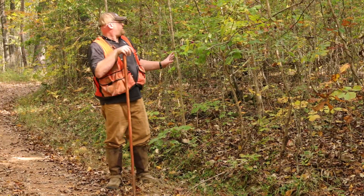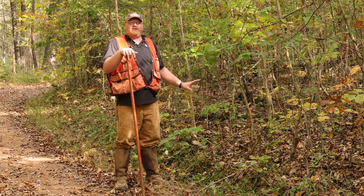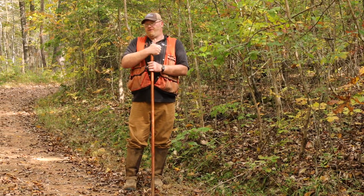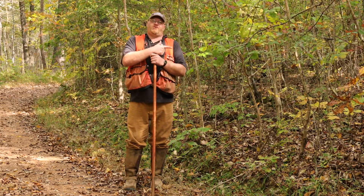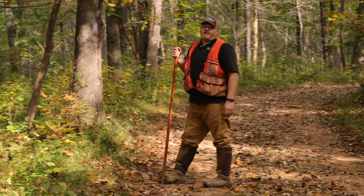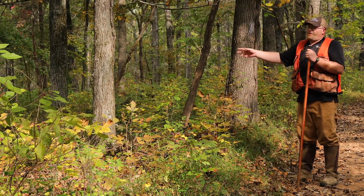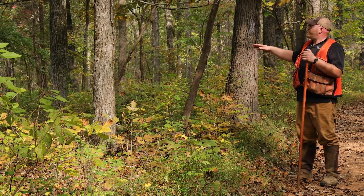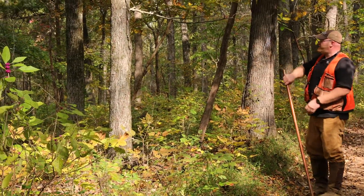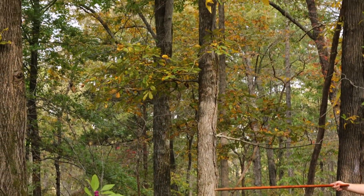In order to convert a control block like this into a managed oak forest where we're getting ready to harvest at the end of a cycle, we do two things: we burn, and then we do a midstory control with Arsenal. If you look on the other side, you can see a stand where we've burned twice and then hacked and squirted, or did the midstory control with the chemical two growing seasons ago. You can see the difference — the mat of green between 10 foot and 45 foot is no longer there.